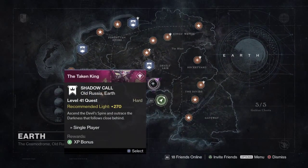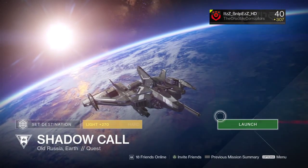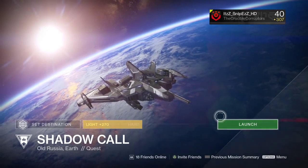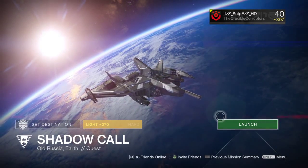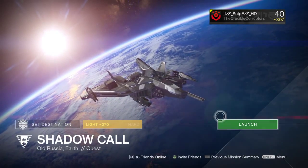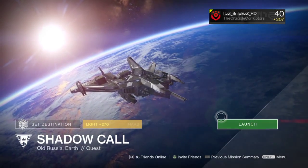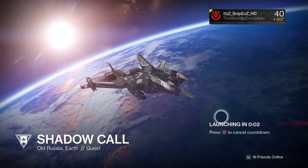Next you will have to go to the Shadow Call. For completing the Shadow Call, as far as I know, you will be given an exotic element relic called the Echolos fusion call. In order to do this you have to beat the Shadow Call mission in under 4 minutes.